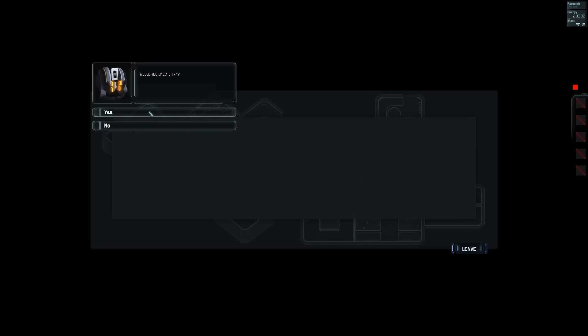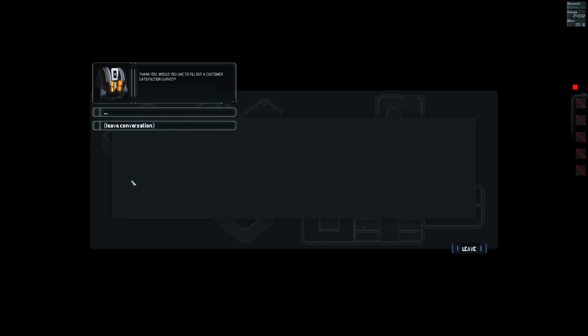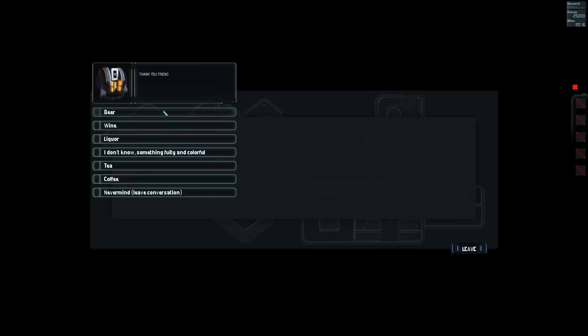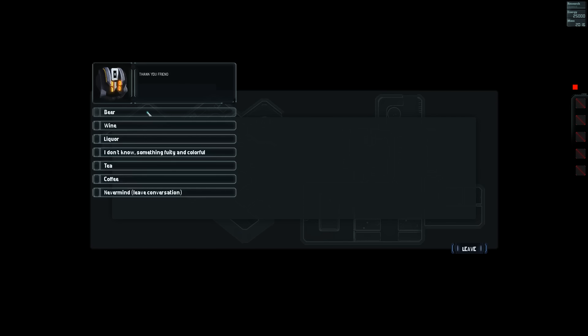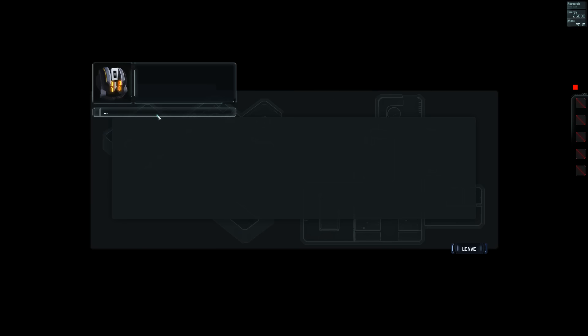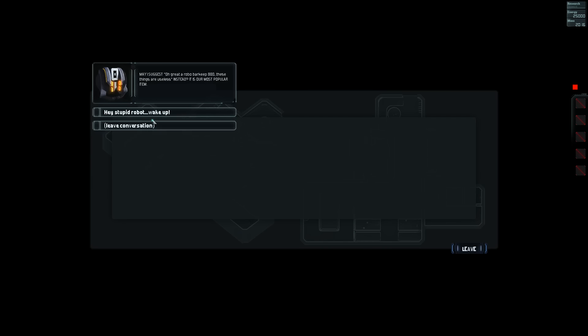Barkeep! 'Would you like a drink?' Yes — some coffee please. Thank you. 'Would you like to fill out a customer satisfaction survey? Would you like a drink?' I like beer. 'It appears all our inventory is depleted. Please return another time.' What can I order? 'Would you like a drink?' Something fruity and colourful. 'It looks like you're trying to order something that is not on the menu.' Wine. 'That item does not exist.' Is this thing broken? Liquor! 'May I suggest?' A robobarkeep 980 — these things are useless.